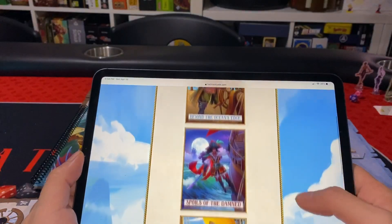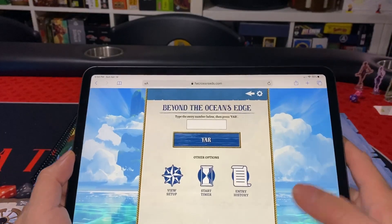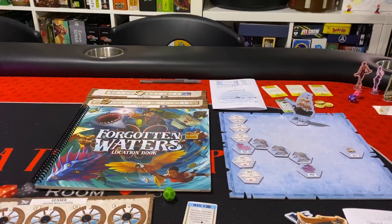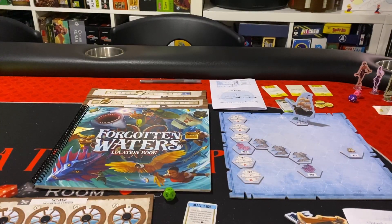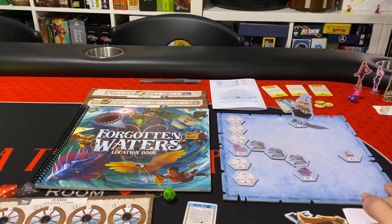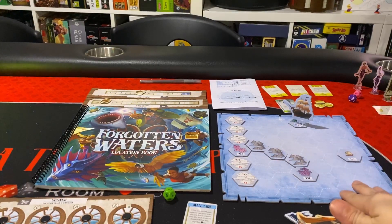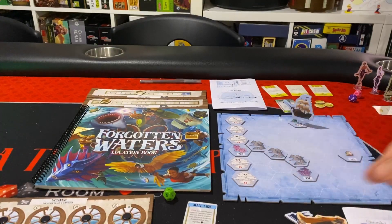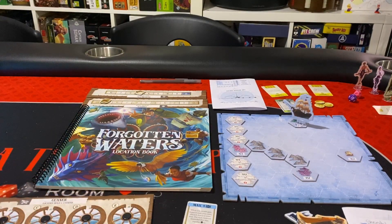You can play this game with two players even though the box says three to seven — there's a variant to play solo or with two players. You hit Play Now and the scenarios are listed. The board shows the layout of the ocean with your ship, and the scenario setup shows exactly how to arrange tokens. There's also the location book for the locations you'll be traveling to.